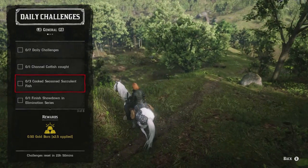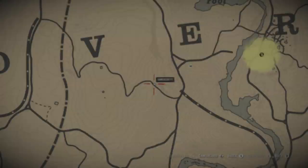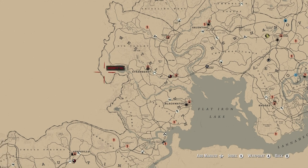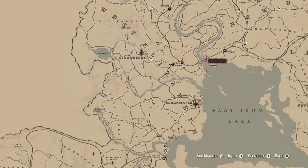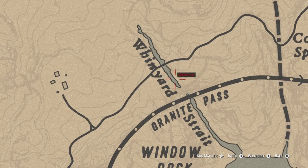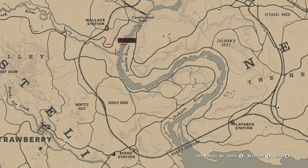The three cooked seasoned succulent fish challenge goes along with the sockeye salmon challenge. Sockeye salmon can be found in a few locations. First is Lake Owanjila — my least favorite of the three — right by the waterfall at the top. My second go-to is Windyard Straits above the tracks, where the sockeye salmon is the only large fish you can catch with the special river lure. My favorite spot is along the Dakota River around the bend in that area.